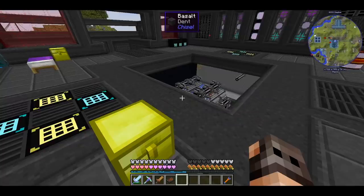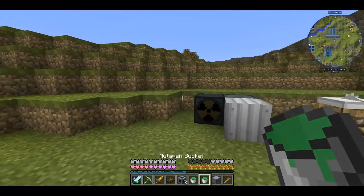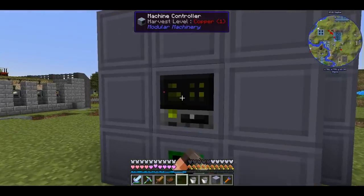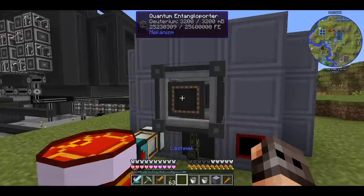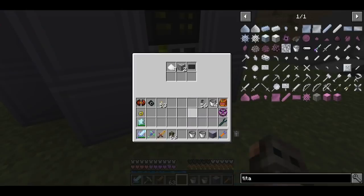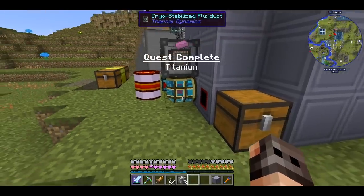I just want one titanium; I don't want anything else. It also requires six buckets of mutagen and luckily I made some mutagen for the nuclear waste area. The Advanced Metallurgic Fabricator needs the blueprint, has power and chlorine. If I put the recipe in — it does work! It requires a lot of RF so I had to use a cryo-stabilized fluxduct.